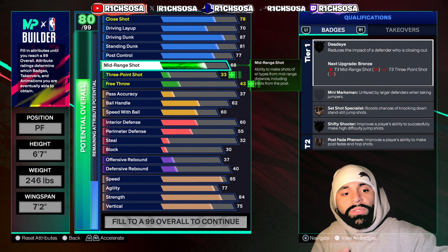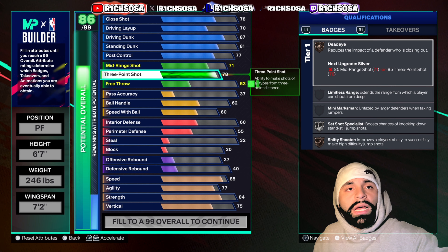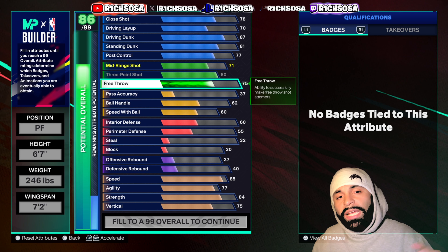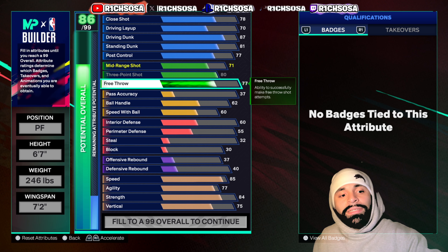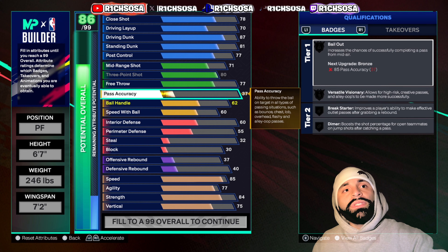For the mid-range shot I'm going to put this all the way up to a 71. For the three-pointer today I'm going to go with an 80, and for the free throw let's go with a 77 — that's going to allow you to take this build into any five setting. On top of that, we get a good amount of jump shot releases and bases unlocked.